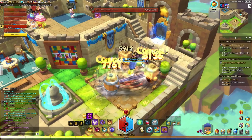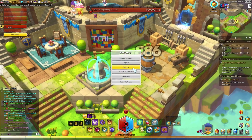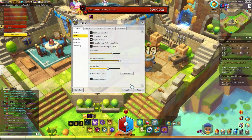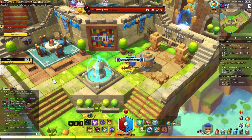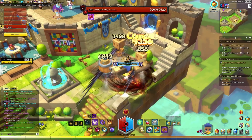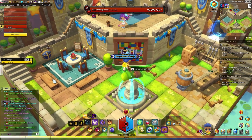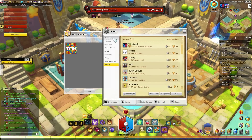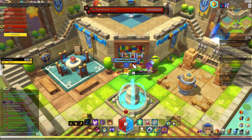Inside the guild house you can attack these dummies. You can turn on the damage meter — I heard it wasn't working properly right now, but let's see. Looks like it's working fine. So yeah, you can test out your damage and DPS here. On the left side you can also register a poster, which works similarly to the guild emblem I showed earlier — if you have a picture set, it will show up right on the front.